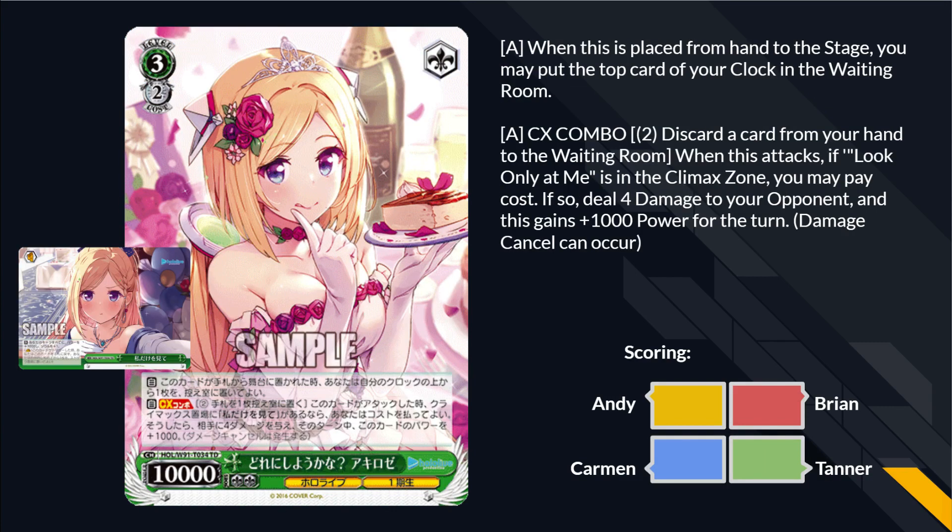Level 3 Aki: when placed from hand onto the stage, you can heal one. When this card attacks, if the bar is in your Climax Zone, you may pay two, discard a card from your hand — if you do, deal four damage to your opponent and this card gains 1,000 power for the turn. It's last-shot Shinen as a trial deck card. Look how far we've come — from double rare to TD. Card's fine. Totally serviceable finisher. Plenty playable.